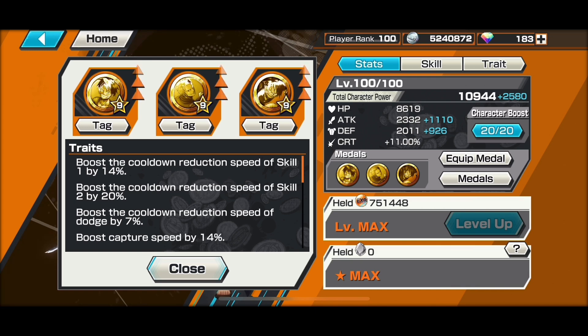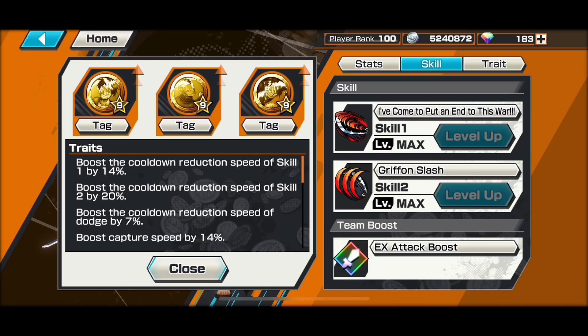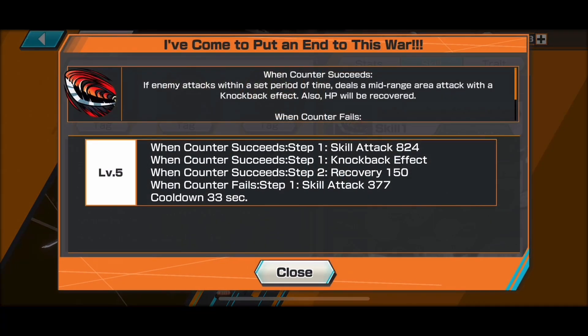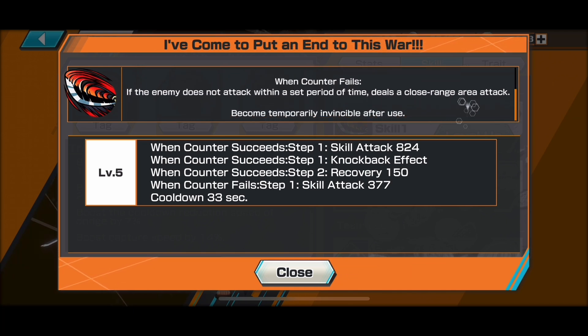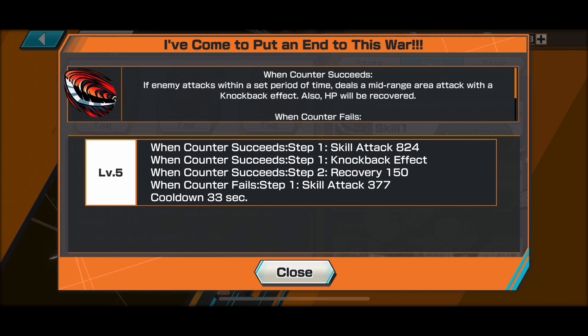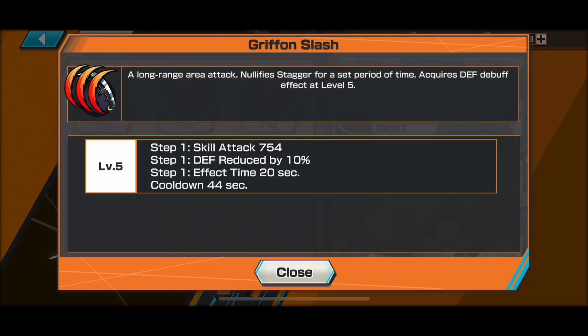His skills are also very cancerous. Skill 1 is the counter — everyone hates this. If anyone touches this counter, he will swing his sword and it basically does a surrounding attack and will definitely KO a lot of opponents. And if you fail, you still do a little swing of your sword but it's still quite strong. You also get HP recovery and it's got a relatively short cooldown. His traits will also allow him to get this cooldown quicker.